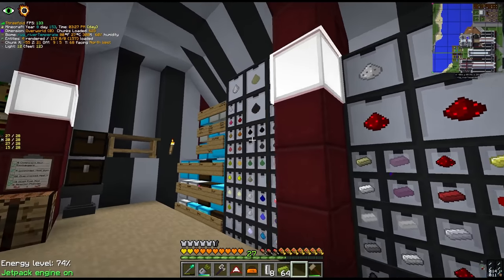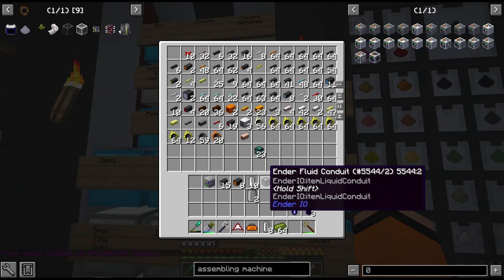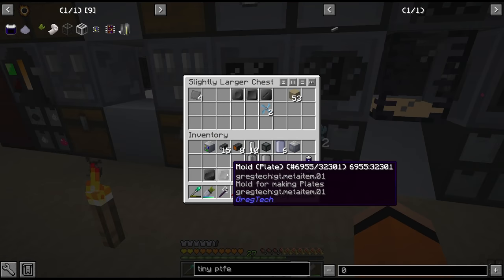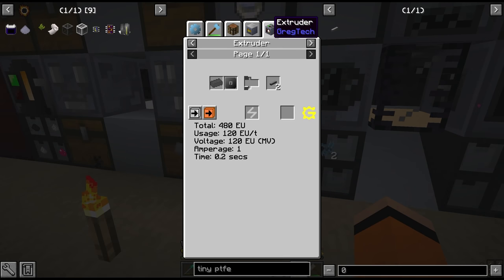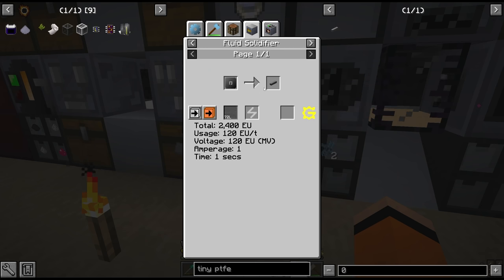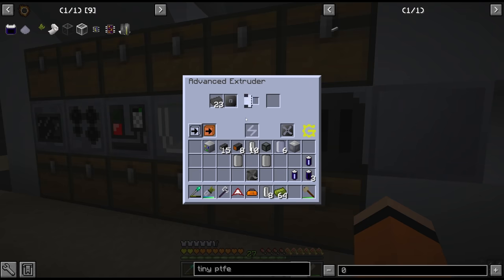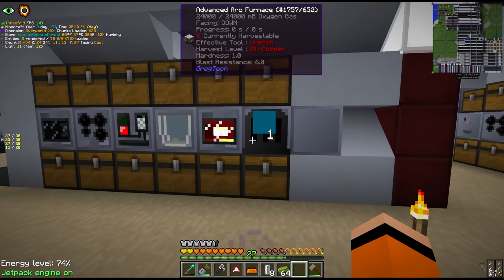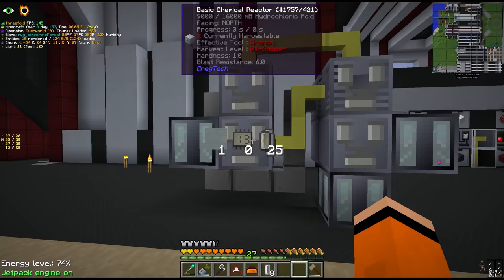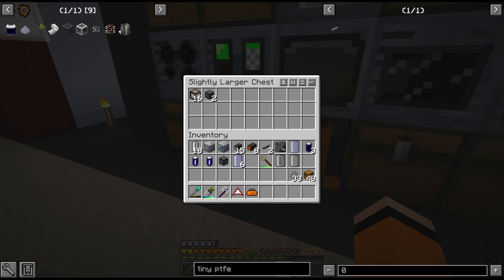First we're going to make some more ender fluid conduits and item conduits as we are now completely out. We have some item conduits but no more fluid conduits. So I was making up some more PTFE here, which we have to send through the fluid solidifier — we need to make the ingots and then extrude this into the PTFE pipe, and then assemble that into the conduits. Is there a cheaper recipe to go straight to the pipe? No — this is half an ingot and the extruder gives us two per bar. We need more PTFE. What are we missing? Just chlorine — yeah, we should have chlorine over here. Alright, we got the full stack of ender fluid conduits going.